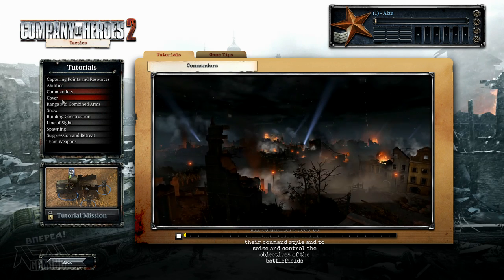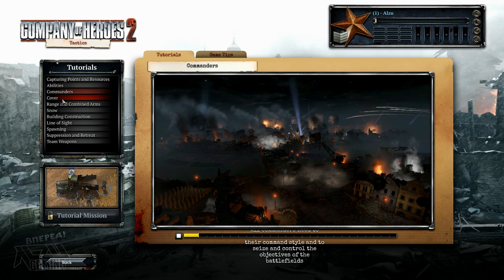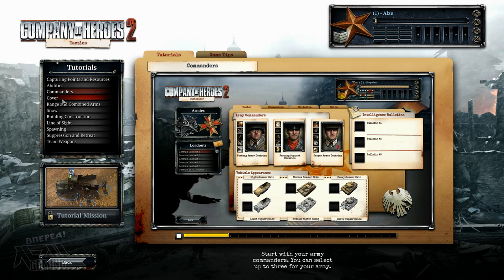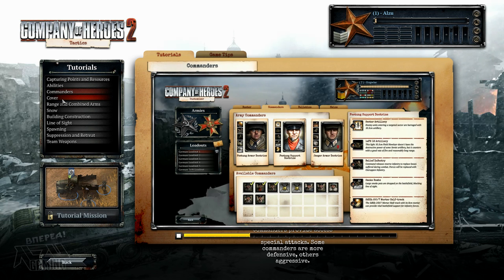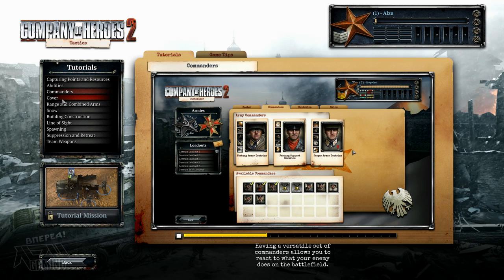All commanders need to mold their forces to suit their command style and to seize and control the objectives of the battlefield. Access the Army Customizer screen from the main menu. First, choose the army you are going to command. Start with your army commanders — you can select up to three. Commanders provide access to abilities, new units, and special attacks. Some commanders are more defensive, others aggressive. Having a versatile set of commanders allows you to react to what your enemy does on the battlefield.